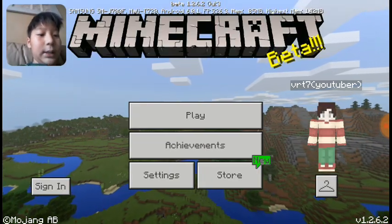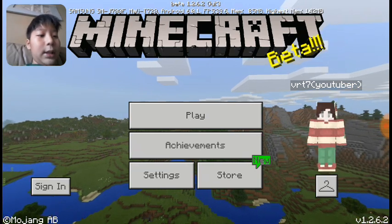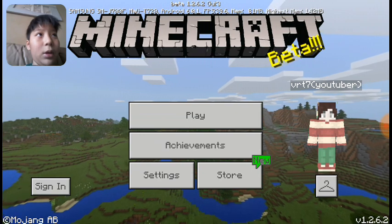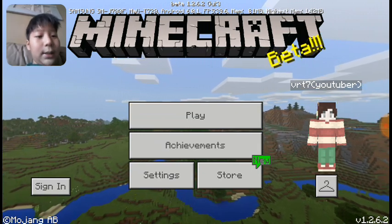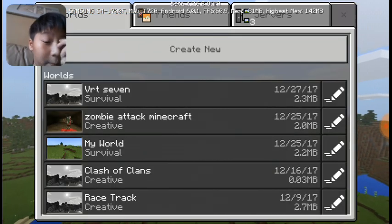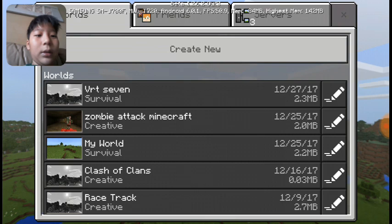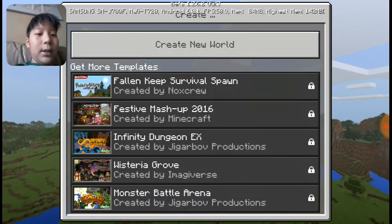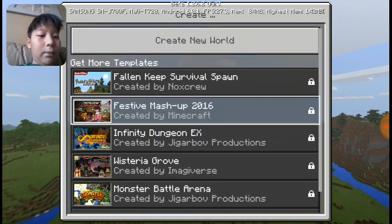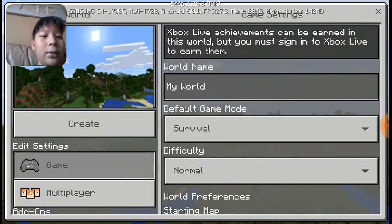When you play Minecraft you'll find a screen like this. For Minecraft Pocket Edition and Windows 10 it's the same. All you have to do is click the play button. To create a new world, tap and you'll see 'Create New World', or you can create from there.